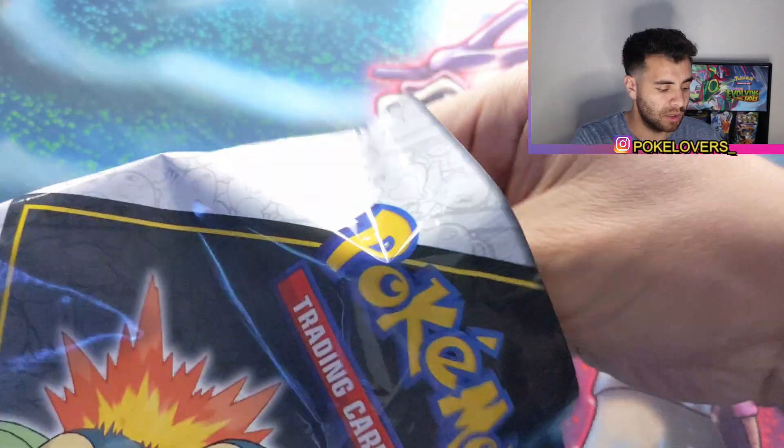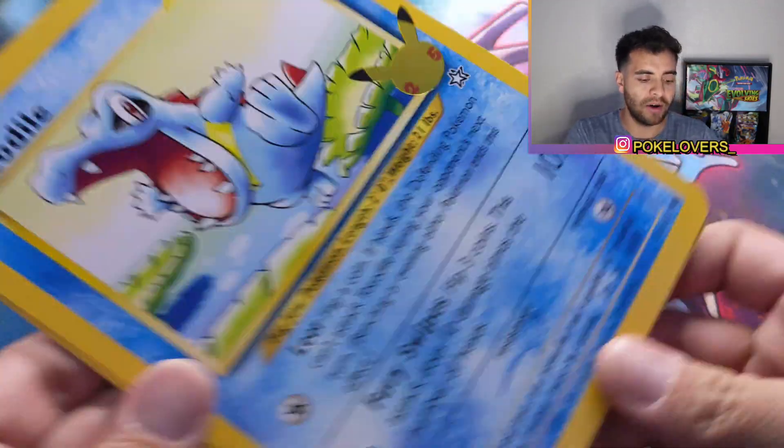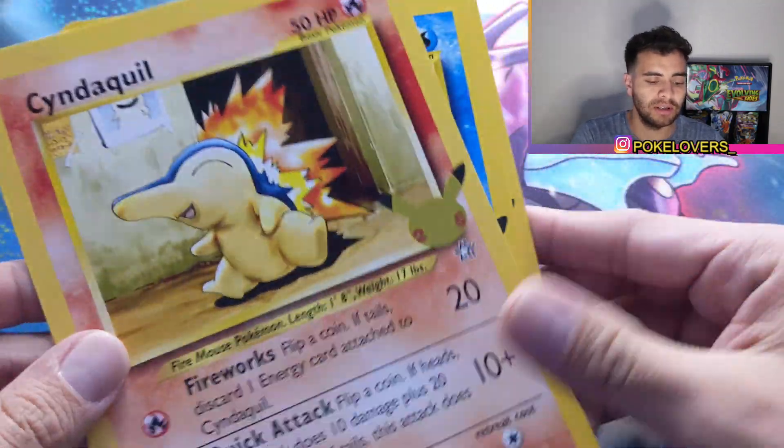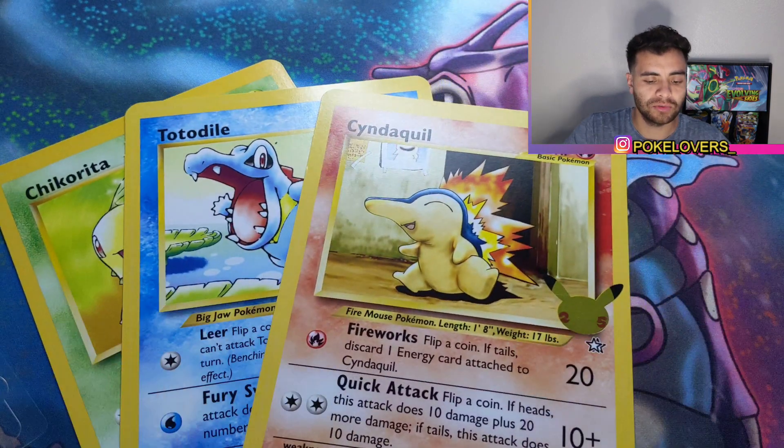We have the first partner pack we haven't opened yet. Cinder Quill, we got Totodile, Chikorita, and of course Cinder Quill — all three starters right there.